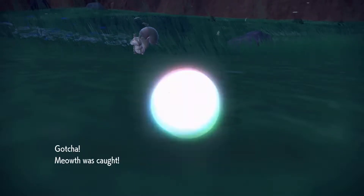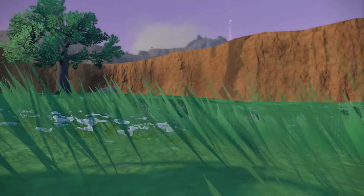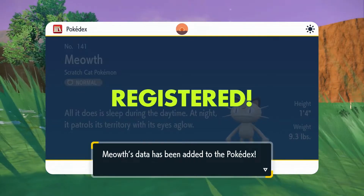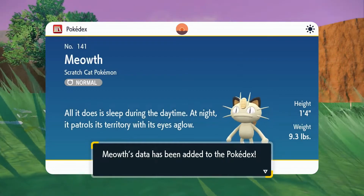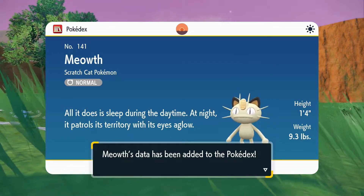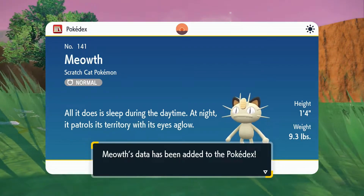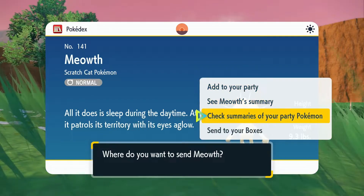We're gonna read Meowth's Pokedex entry here. Meowth is the Scratch Cat Pokemon, Normal type. This is its Cantonian form that is found in the wild here in Paldea. All it does is sleep during the daytime. At night it patrols its territory with its eyes aglow. One foot four inches, 9.3 pounds. We're gonna send Meowth, no nickname, to a box.